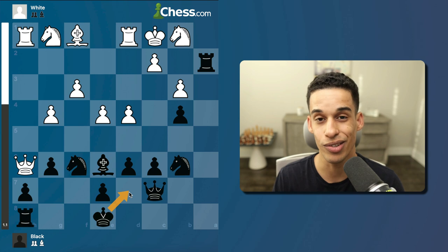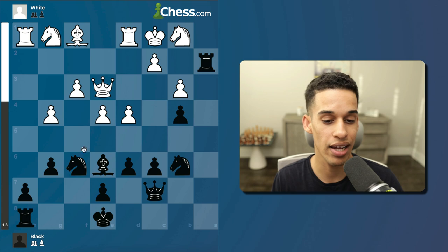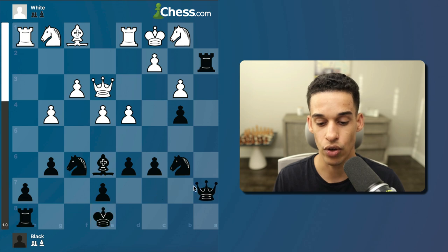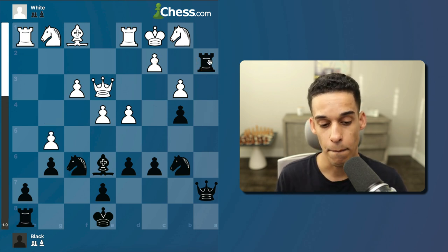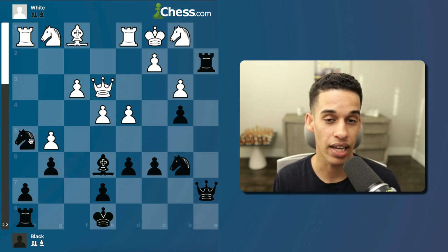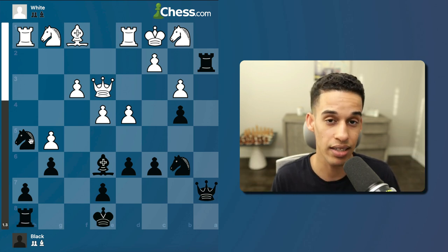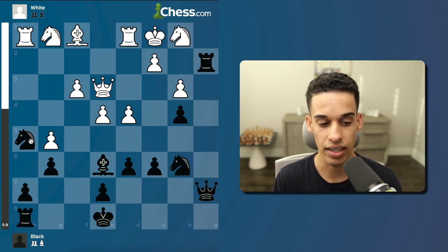After rook a2 we got pawn takes, pawn takes — this is becoming not safe to castle at all, but I could even go king d7, king c8 and so on. Queen e3 — my opponent is realizing I got there first. My king is in the center, not castled over here. After queen a7 I'm getting ready for possible rook c2, queen a2. I was dying to do the sacrifice, but my opponent played g5. My knight goes to h5 — after playing this opening so many times and reviewing games by other players, I've seen knight h5 being played.